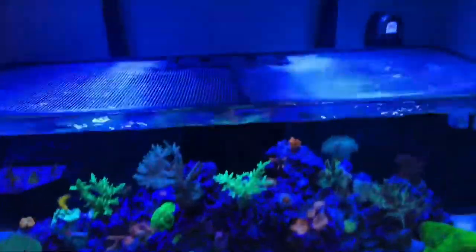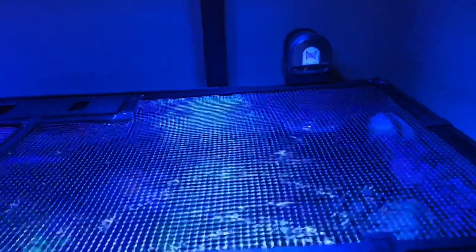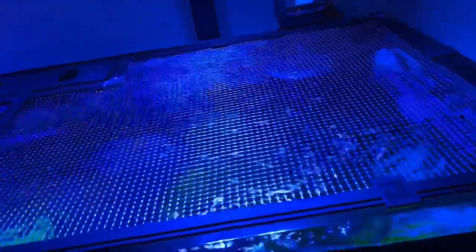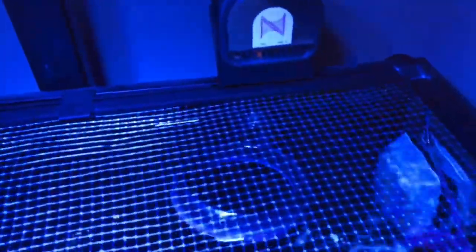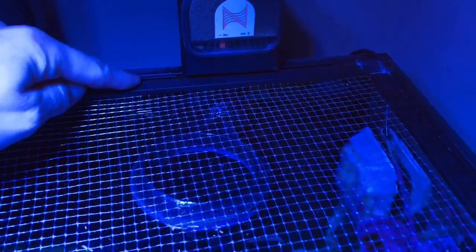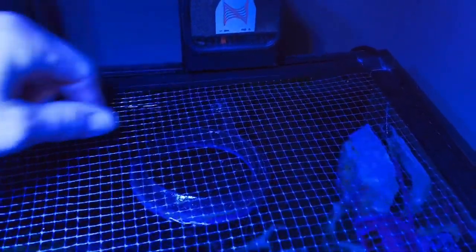Just a little fun fact — I installed the auto feeder up here and I purchased the Red Sea cutout kit for that. Then I realized it's such a small amount that all you really need to do is just cut a little chunk off the stock net frame and it'll fit perfectly, so no need for any cutouts. The pellets will fall right through into the ring and that works great.